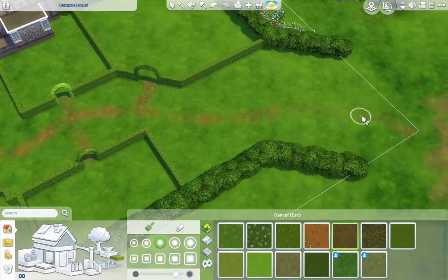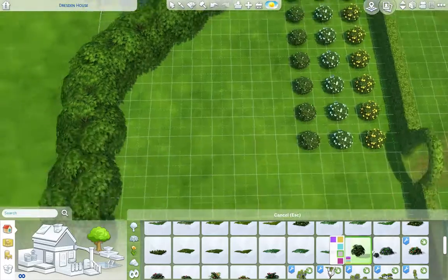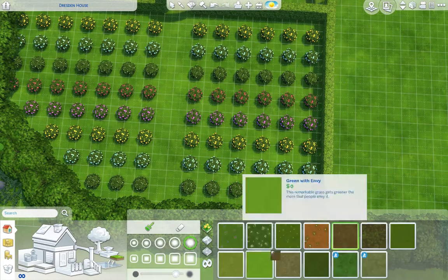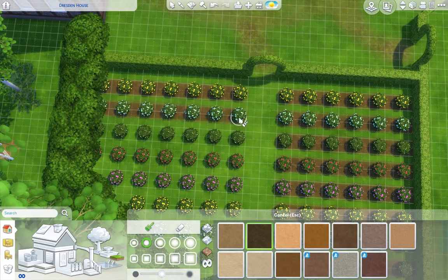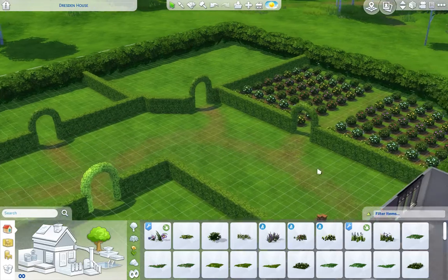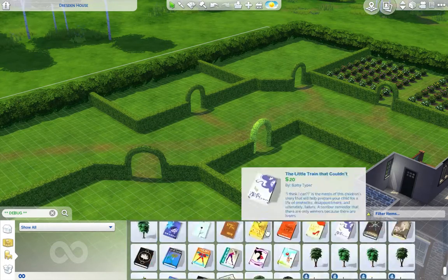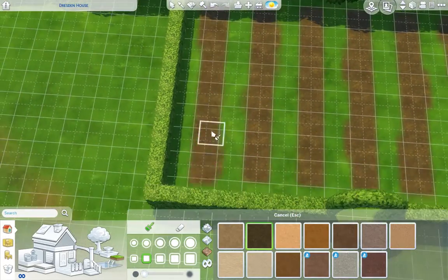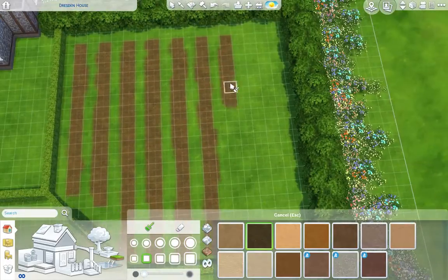I suck at terrain painting, I really do. It ends up looking all right though — it does look like slightly warm grass by the fields, which is very cute. I should have used the round tool instead of the square one because it did end up leaving some nasty marks. I also used 'Buy Debug' to put in some apple trees using the show hidden objects cheat — just type 'debug' in the search box.